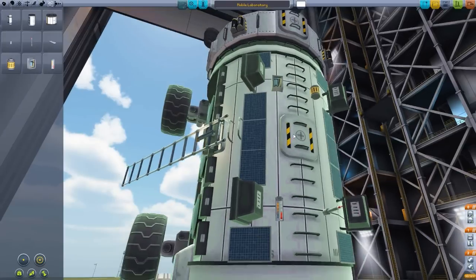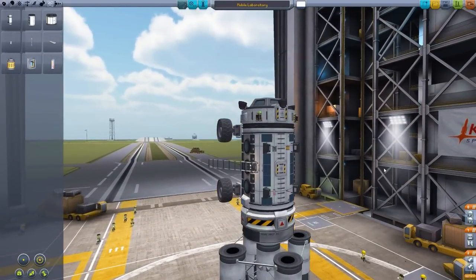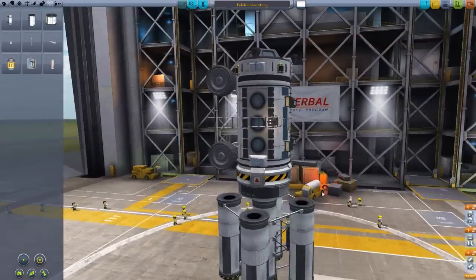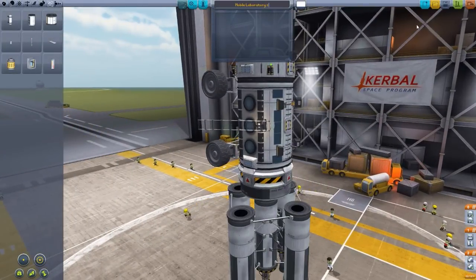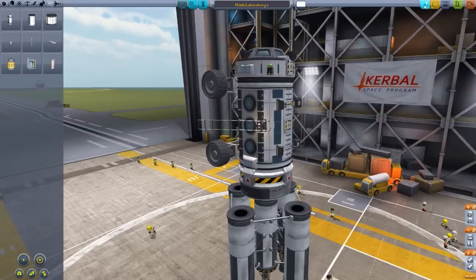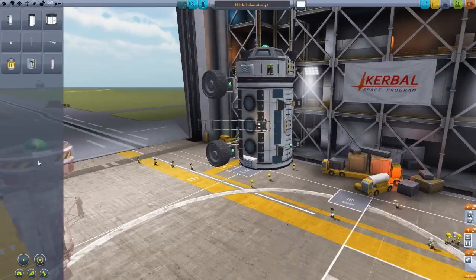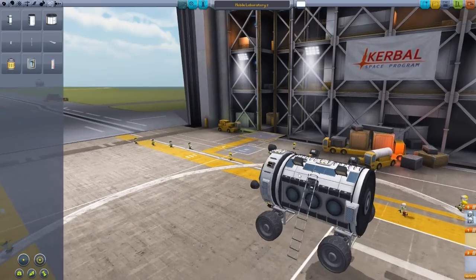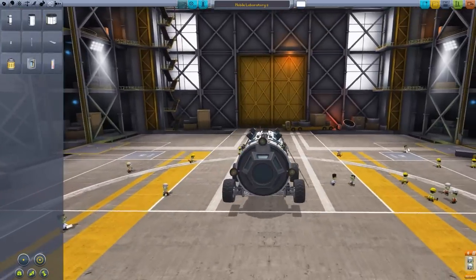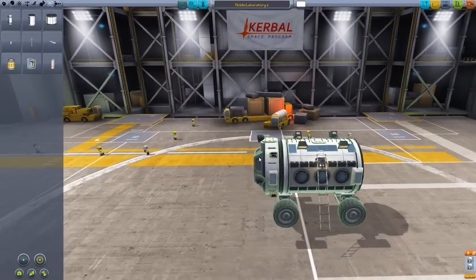I haven't tested this thing in the slightest — not one singular bit. So I've just built it in here, and I'm actually going to have this as the Mark II. Actually, let's just use it as this one. I actually just want to drive it on the ground real quick, because I haven't touched this thing outside of the VAB, and so I would like to see how well it functions.